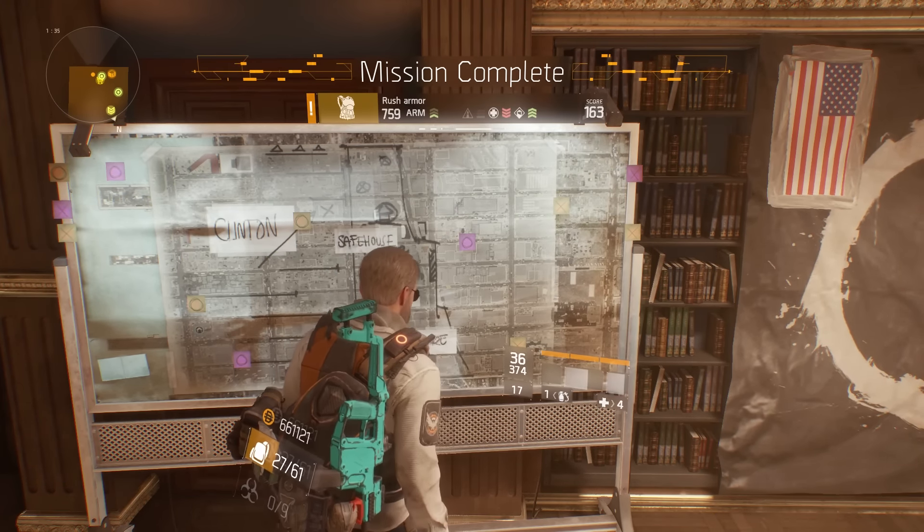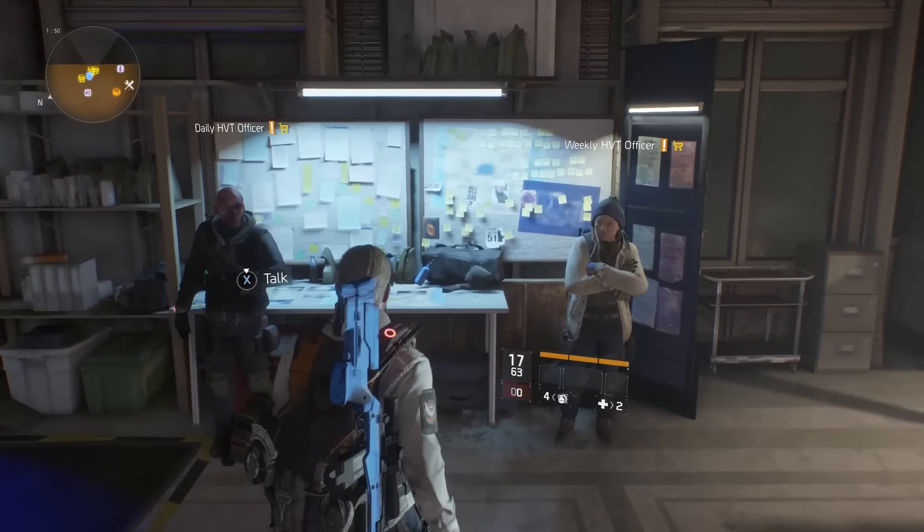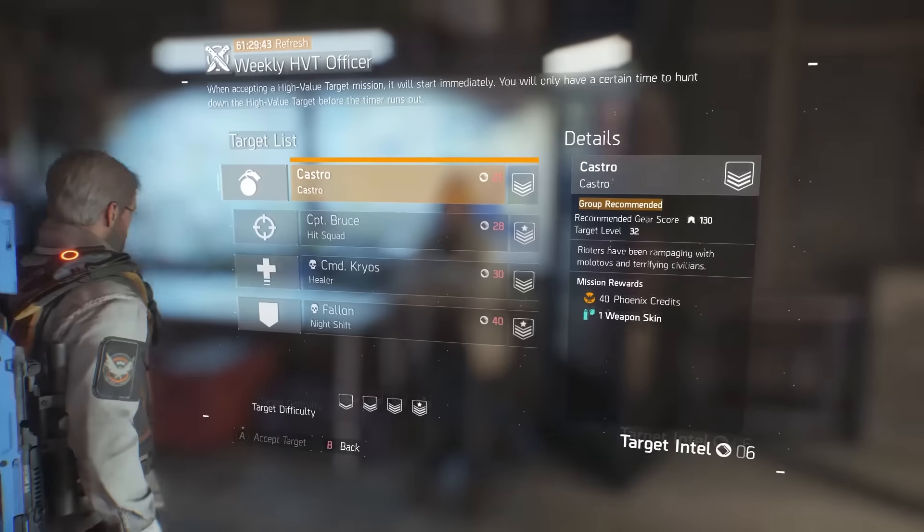After you have the intel, head to the security wing in the base of operations. Here you'll be able to turn in the intel for a high-value target mission. Once you accept a mission, the high-value target will be shown on the map.